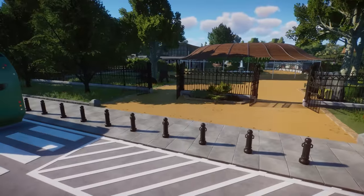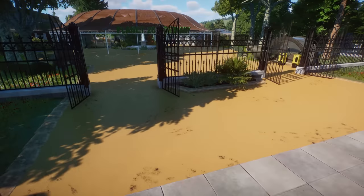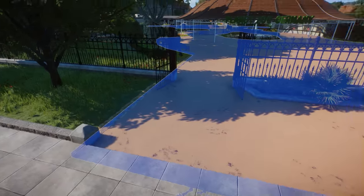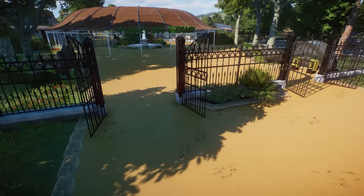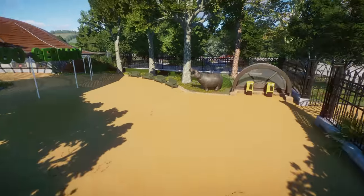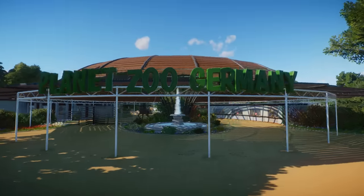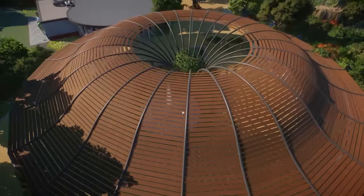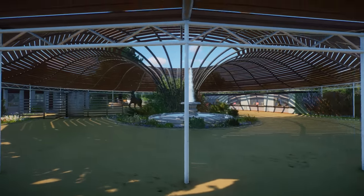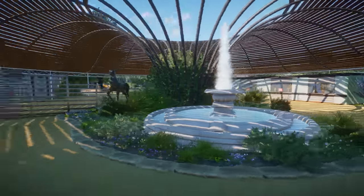This is probably the highest-detailed parking lot that we have ever seen. Look at this entrance — it looks amazing. I love the details right over here of the decals on the floor. It's all plaster pieces even. You really went out of your way to give this a completely different vibe. This is fantastic — Planet Zoo Germany. Look at the beautiful shape of the entrance. This is so freaking impressive already, and we have not even entered the zoo yet.